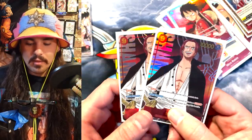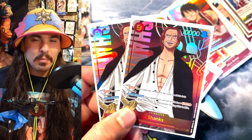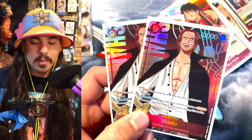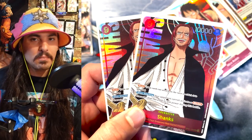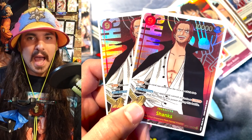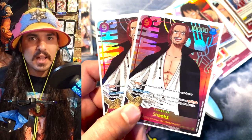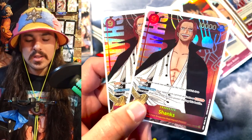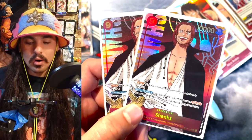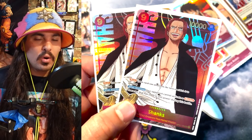Shanks — I'm on the fence about him. He can win you games: he's nine cost, 10,000 power, Rush, and he can't be blocked by things with 2,000 power or less. I've definitely gained a lot of momentum from playing him, but I'm almost thinking about adding two of the starter deck Sanjis or two Rush Zoros. I feel like sometimes in that last play you want more swings than a bigger swing. I know a lot of people playing this deck were on four, but a lot of times he just felt like not the right card — I'd either want to play the unblockable Luffy or the big Luffy.